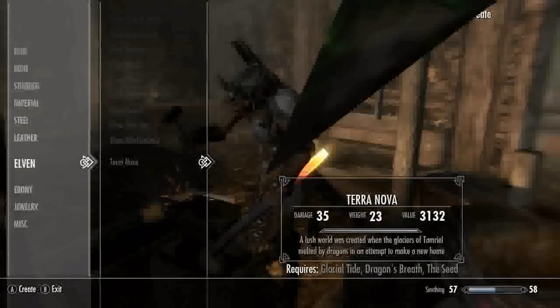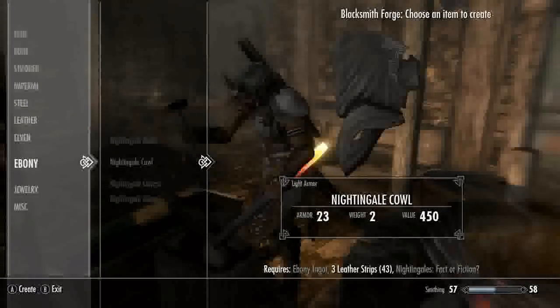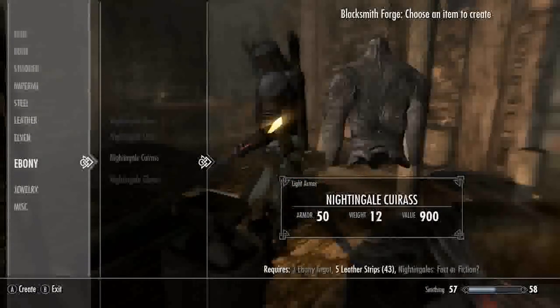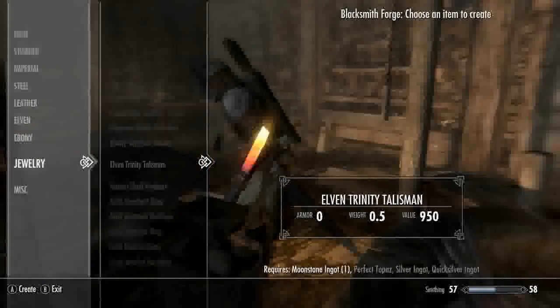There's some kind of glitched thing that you probably need to fix, and you get nightingale boots which are the assassin boots I think — I'm not sure. They're not really that good though.